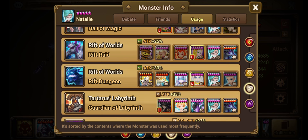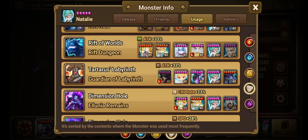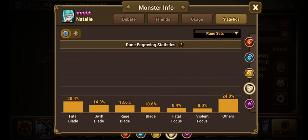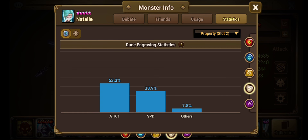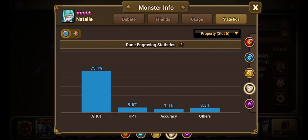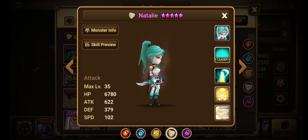For Rift Raid — silence, branding, defense breaking, plus big damage. That's a great fit. Looking at the statistics: Fatal Blade, Swift Blade, Rage Blade are all reasonable. I don't really understand Violent Focus. Attack or Speed, Crit Damage, and Attack are the correct stat priorities. For what you're going to be using her for, if you could build her correctly, I'd give her an 8 out of 10.